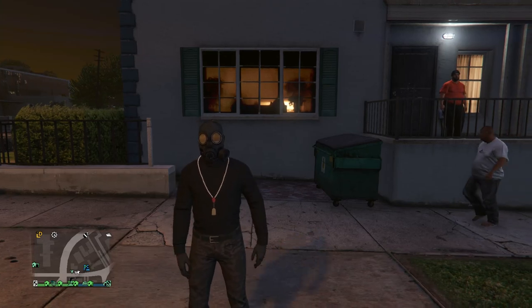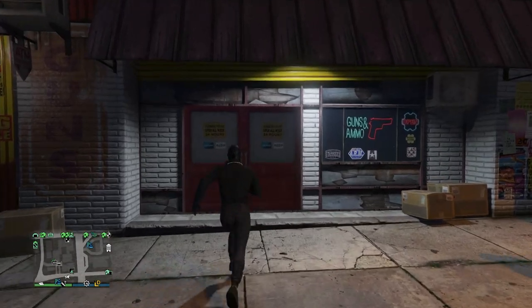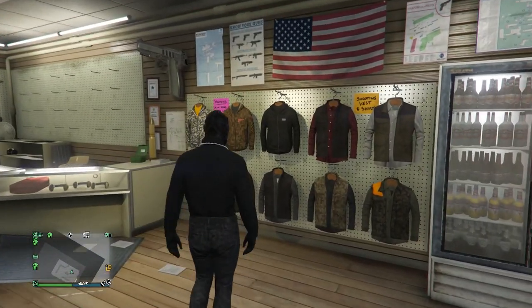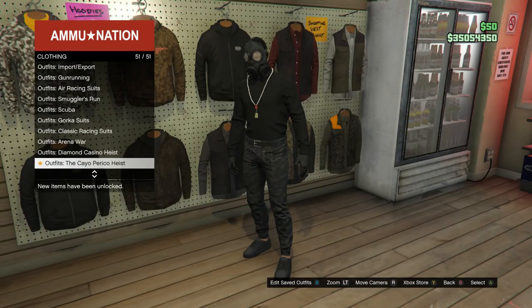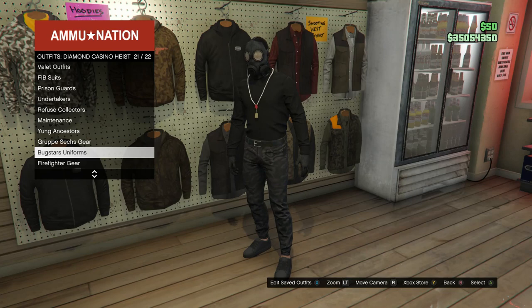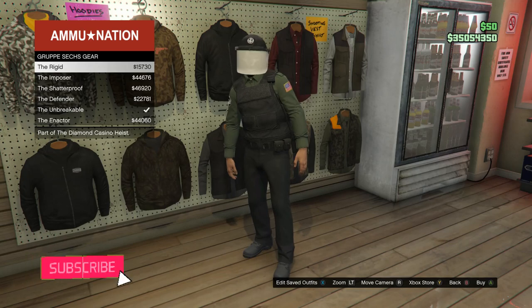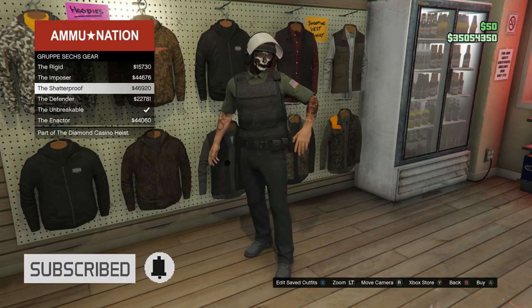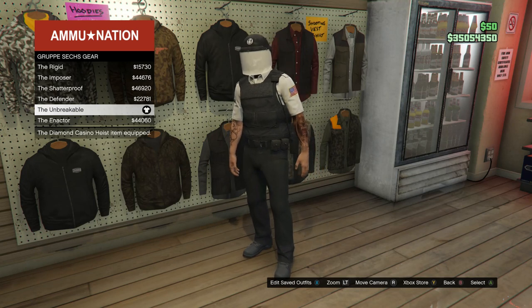Once you load back into a session, run back inside the Ammu-Nation store. Walk over to the right side where it says outfits, scroll down to Diamond Casino Heist which is on slot 50, and look for the Group A sex gear which is on slot 20. Click on that and you should see that you're wearing the Group A belt — just select one, it doesn't matter.